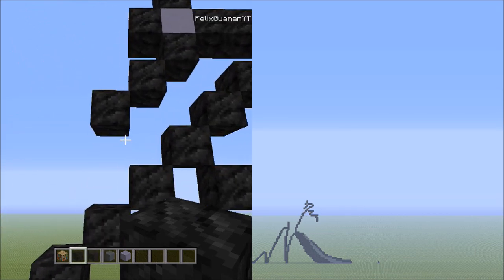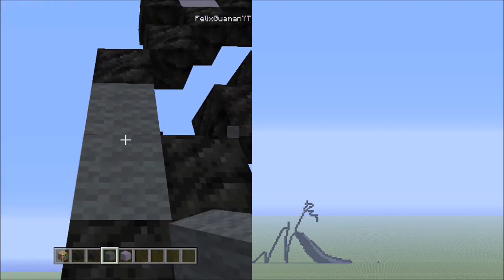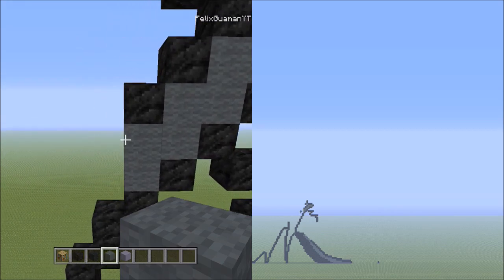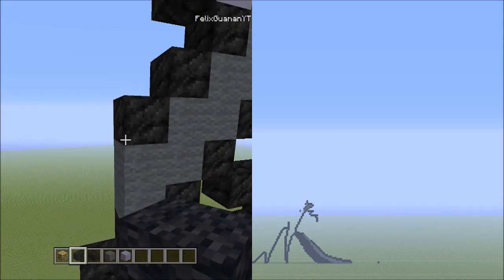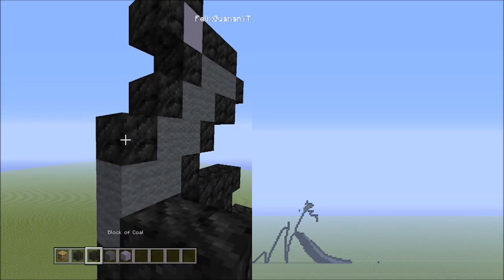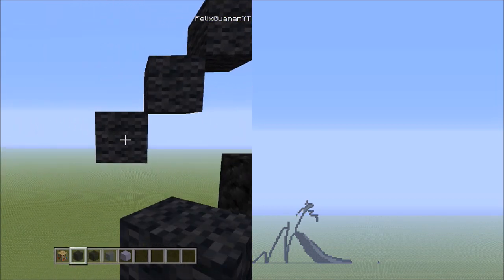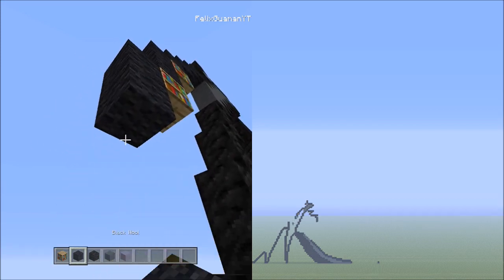Get rid of those placements. Switch over to the gray wool for just a second and, underneath the block of coal just placed, add two gray wools going down — one and two. Also fill in this small empty space with gray wool. Then switch back to the black wool. Starting on the left side of that block of coal, add four blocks going diagonal down to the left — one, two, three, four. Get rid of placements. Place three sets of twos going down on the left — sets one through three.